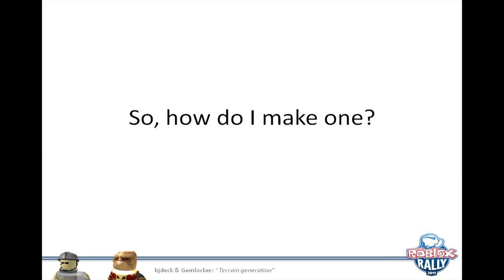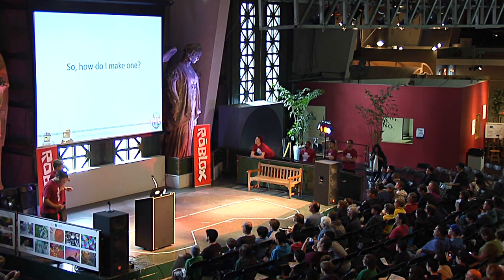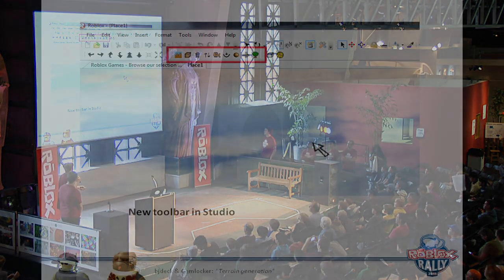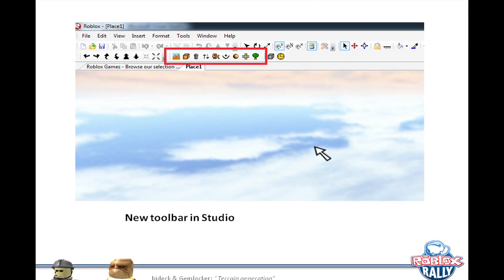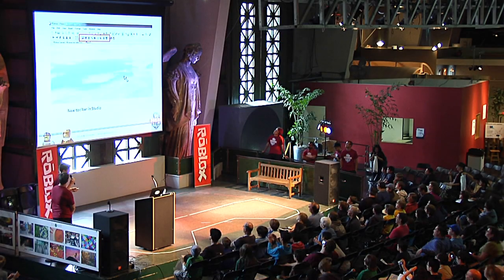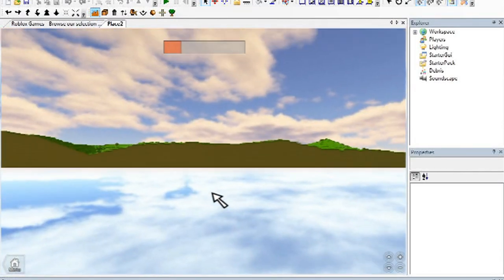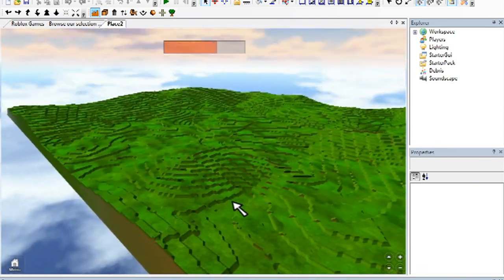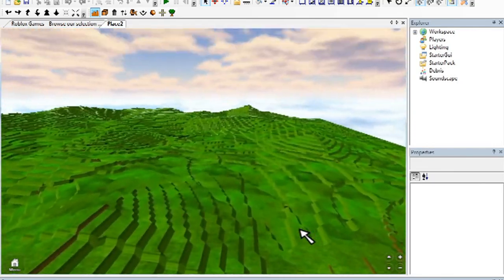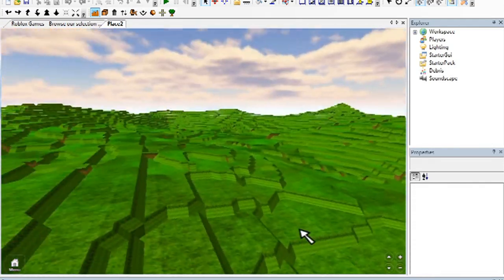Now Simon will show how to create one. Studio will have a new toolbar just for terrain generation with new icons. You'll start by generating terrain by clicking on the first one, and you have a couple of options. When you generate, it actually generates most of the terrain — it takes a while because it's generating millions of blocks. The terrain is smooth, not just blocky; we insert special types of blocks called wedges that are designed so they connect with each other, so the resulting terrain feels really smooth.